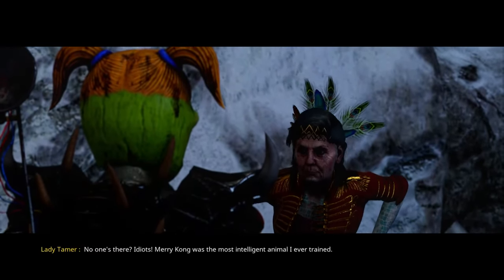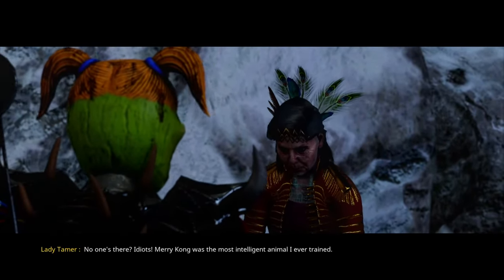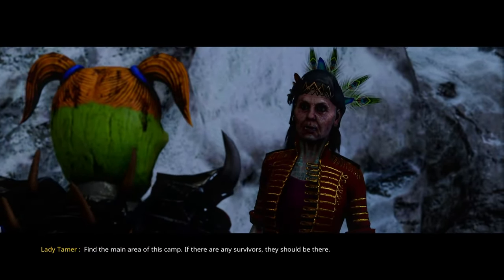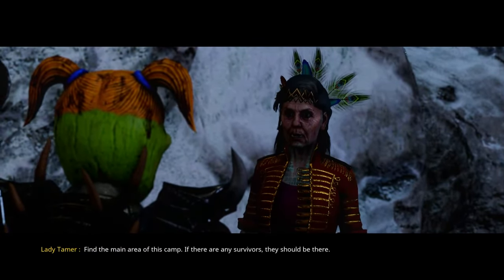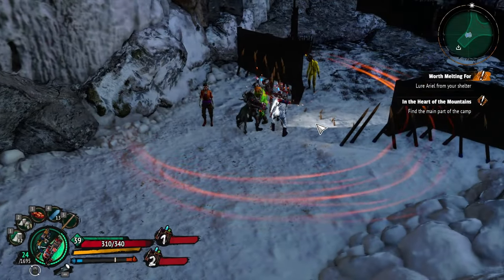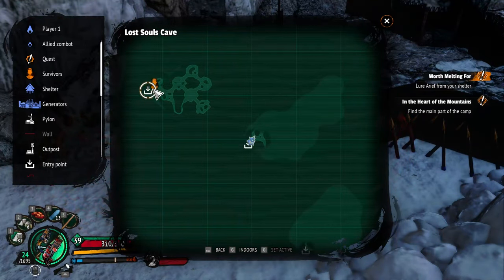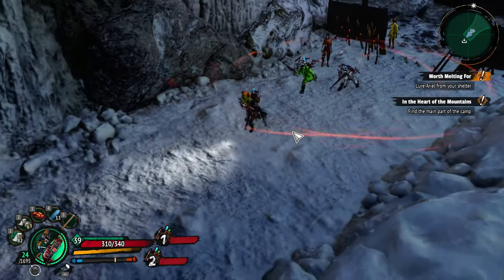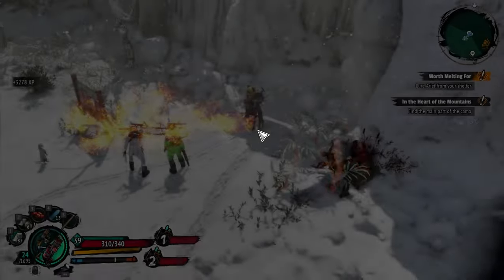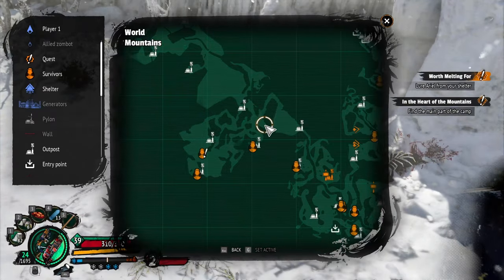No one's there. Mary Kong was the most intelligent animal I ever trained. Find the main area of this camp - if there are any survivors, they should be there. That's Kate, I don't care about Kate. Are we supposed to be in here? I'm gonna walk outside real quick and see if there's a question mark or quotation mark somewhere. Doesn't look like it, I think we are supposed to be in there.